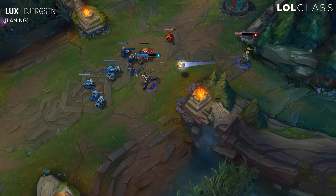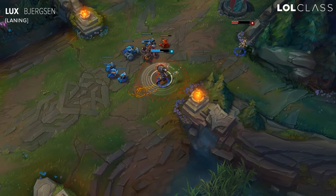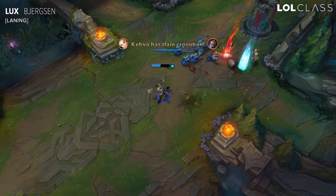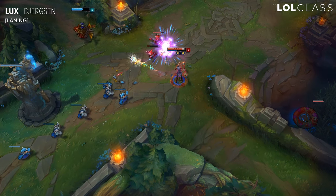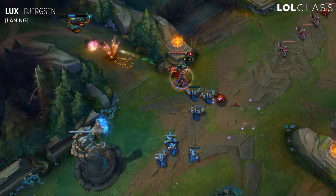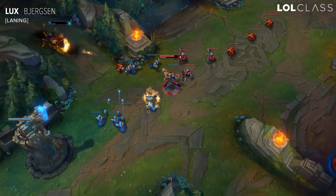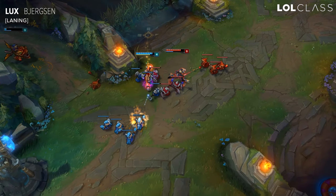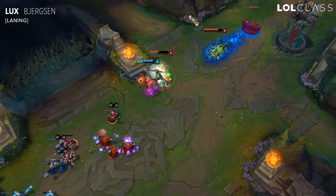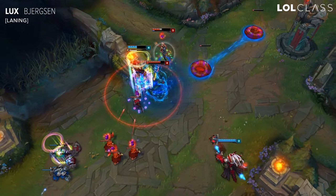Lux's laning phase early on is really simple because pretty much all you do is just throw out your E and auto to proc your Thunderlords. And you kind of play off your Thunderlords, or play off if your opponent is being overly aggressive or wasted spells. If you ever wasted a spell and you have the upper hand, take another trade and then back off. You want to make sure that you're not putting yourself too aggressive because Lux is still very easy to gank.